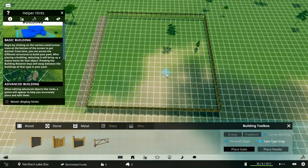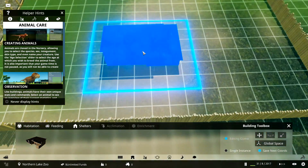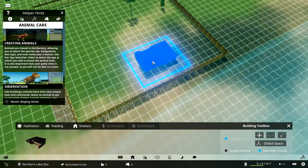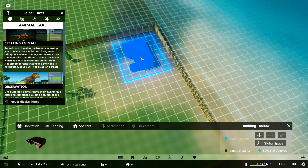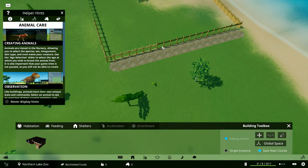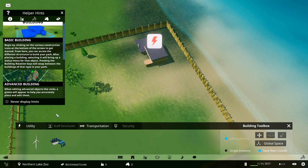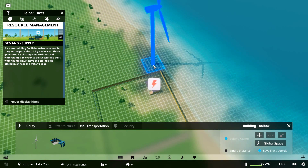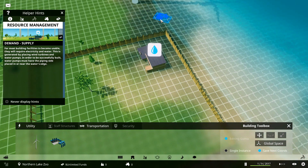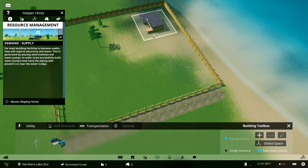It's a relatively big exhibit. We'll go in and build the incubation nursery inside. The controls are really easy. As you can see it needs power and water, so we're going to put in a wind turbine over here and stick the water just there. There we go — it has water and power.